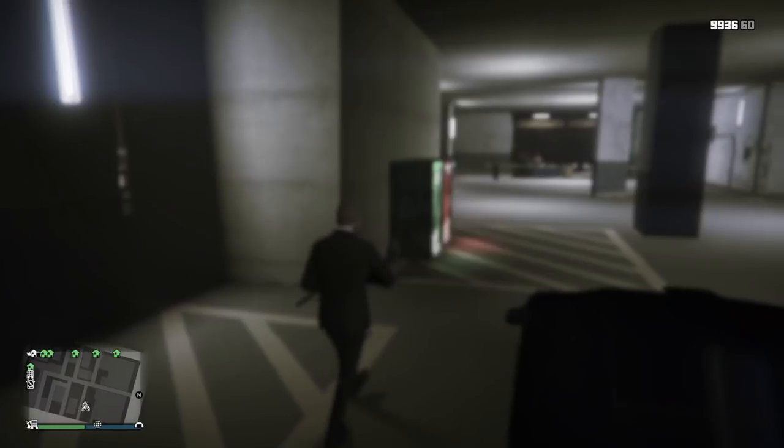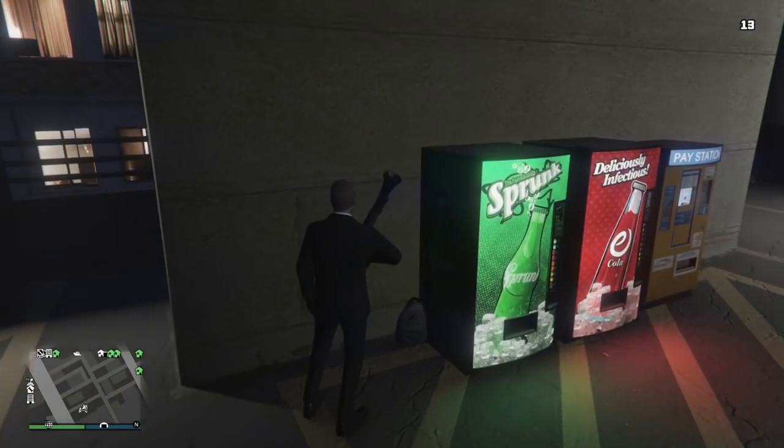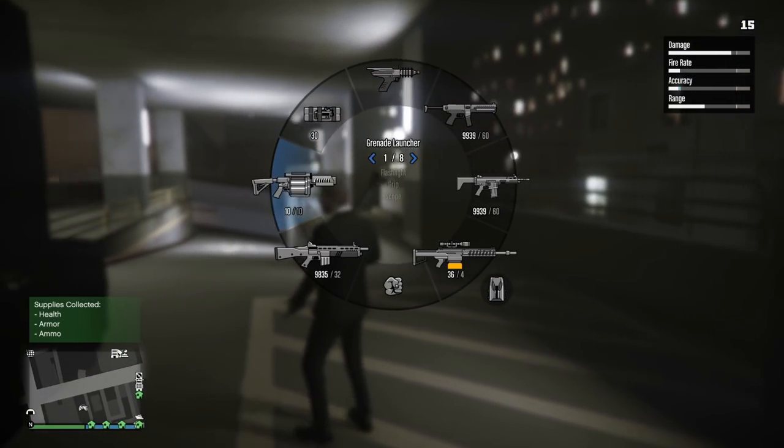His final ability is the supply stash, which spawns a bag of goods for you to retrieve. It gives you some ammo — I think I got like two RPGs or something from it — and some armor. For $5,000, it's really not worth your time to drive to that location just to pick it up.